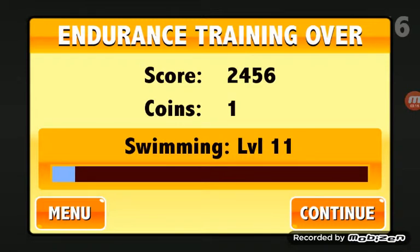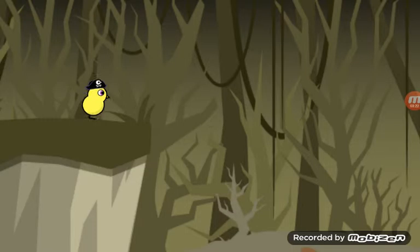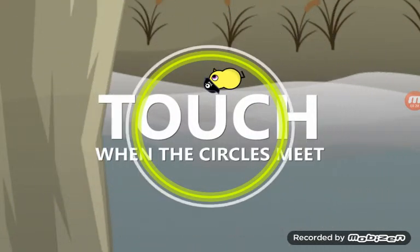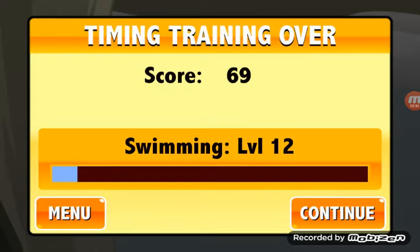Swimming level 11 — just from doing that! Dive as deep as you can in the water. Tap to follow instructions on the screen to do a perfect dive. Touch and hold to turn. When the circles meet, touch. Okay, continue.